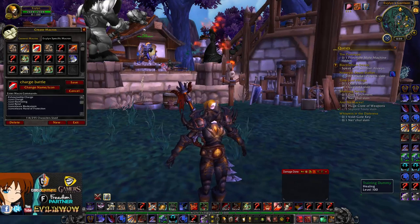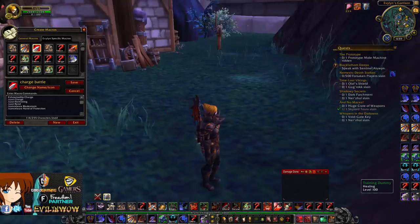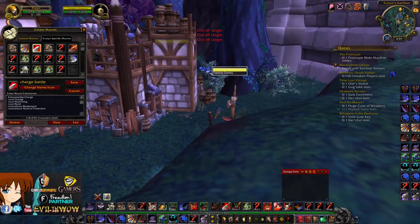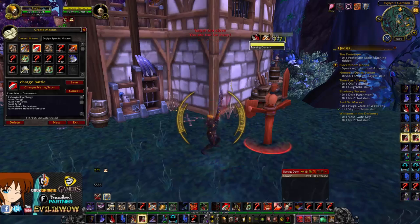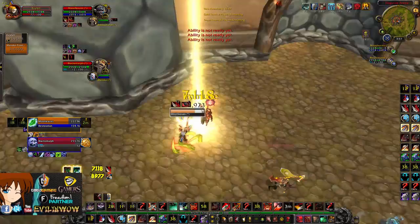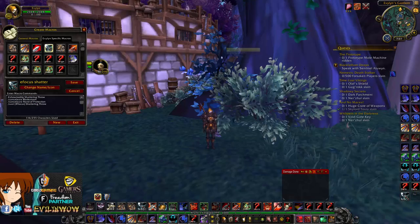Next is my Charge macro. When you charge it removes Hand of Protection and Bladestorm, and uses Hamstring and Rend — press it again and it does those. I'll show an example: charge, wait for rage, click again — Hamstring and Rend on the target in one click. And here's an example of it removing Bladestorm: I'm doing damage to a Druid who Bladestorms, gets away — I charge right back on the target before he escapes.